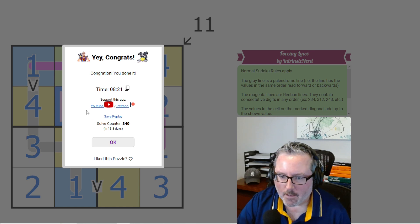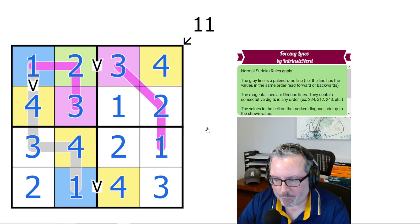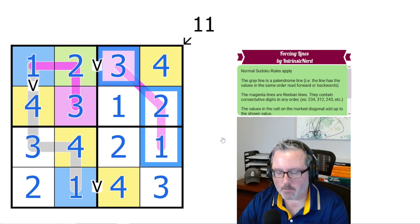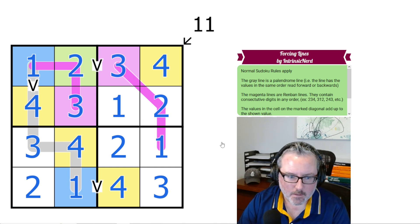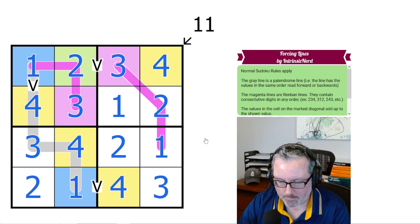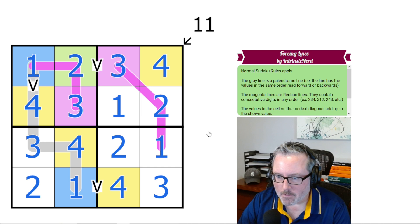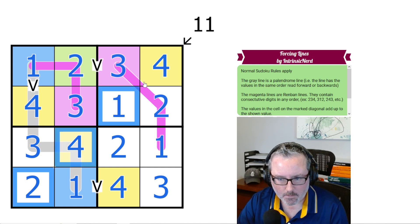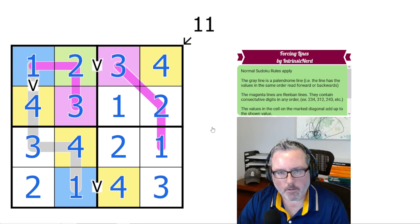Hey, quick and easy! Not bad. It had good logic though — it wasn't like it was a pushover 4x4. You really had to use all aspects of these clues to get it to work out, and you had to jump around a bit. Maybe there's a smoother way to go about it. I thought it was a great little puzzle. Thank you, Intrinsic Nerd, for making it. Once again, that was called Forcing Lines — hope you all enjoyed it. Let me know, and we'll have another Sudoku up here not too long from now. See y'all then.